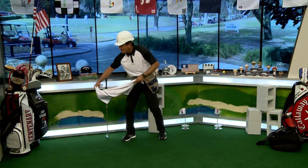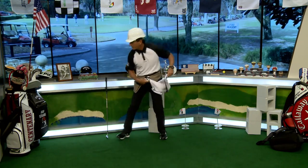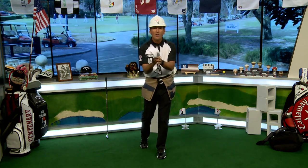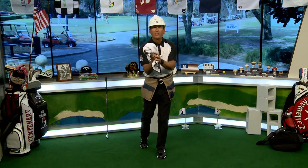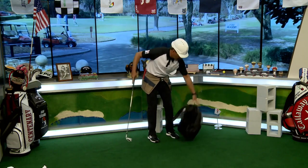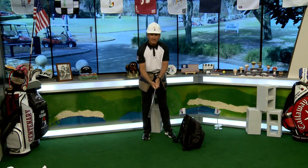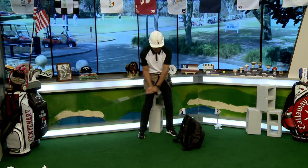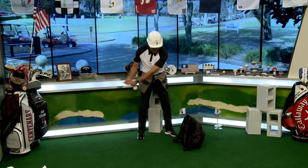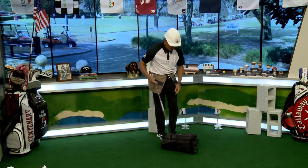What we want to do is pop it — like snapping someone with a towel. Bang! That's speed in a small spot. You wet the end of the towel and you can really get some snap on it. So how do you get the same snap in golf? Take your club, flip it upside down, and when I pop this bag I'm popping it in a very short space. See how I'm popping it — it's not getting rolled over.